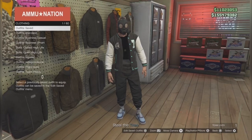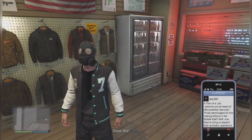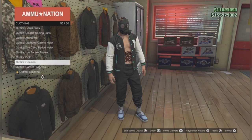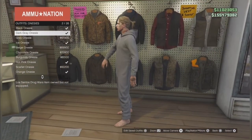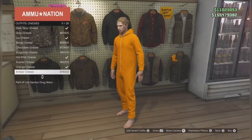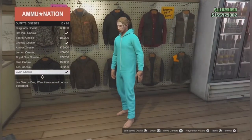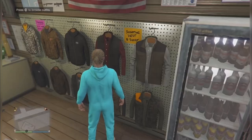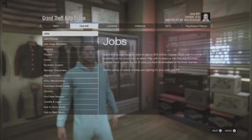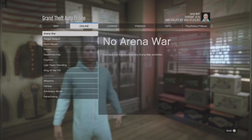Once you save this outfit, quit the mission through your phone. Once you're back online, go to the onesies and pick whichever one you want the hoodie from — I'm gonna pick the baby blue one to match my jacket. Then go to your pause menu, Jobs, Play Jobs, Bookmark, and start the mission 'Say Cheating.'